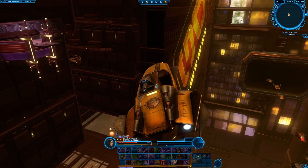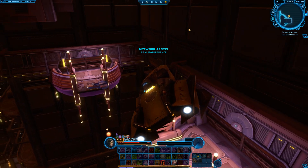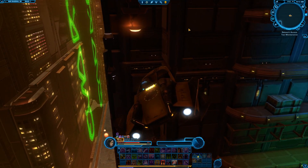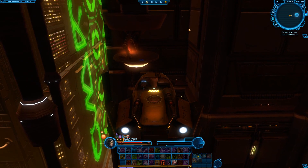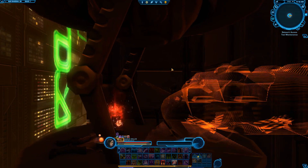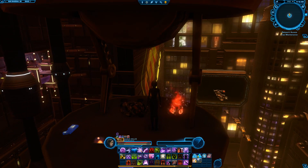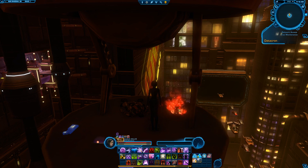Once you get here you just take this taxi to the end. Right there you go — when you want to leave the platform you just click this communicator and it will send you right back to the starting area, but for now that's our Datacron.